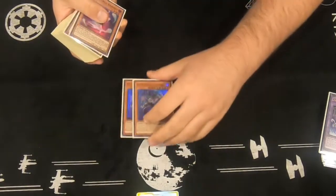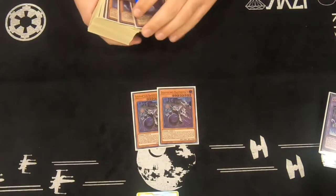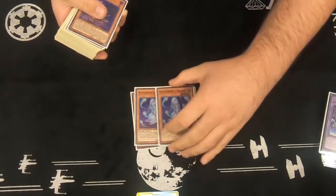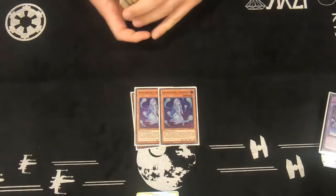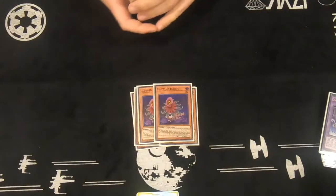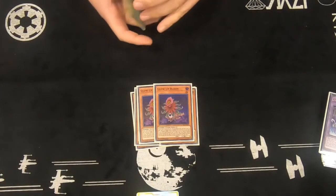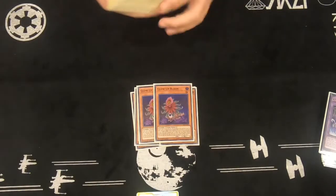Starting off with 2 Balladrock — the boss monster of the deck. Next is 2 Banshee, the searcher of Zombie World. 2 Colobloom to get out your Balladrock the easiest way possible, or add to hand, or even add for all nine. I've done that a few times.